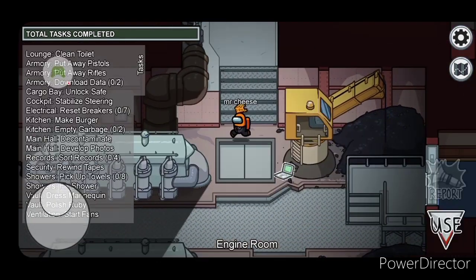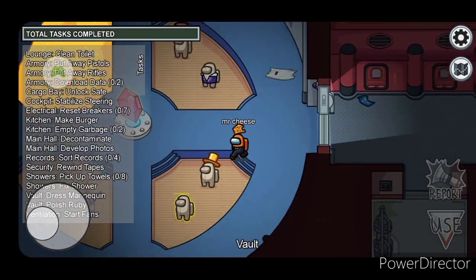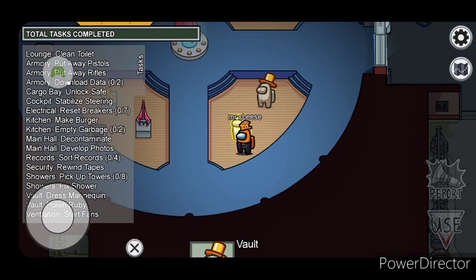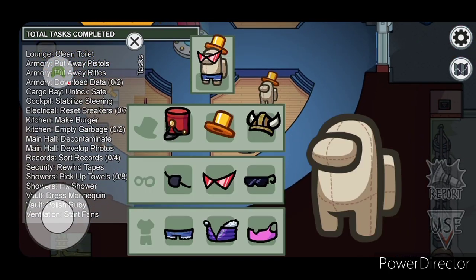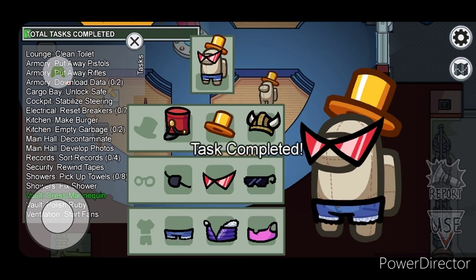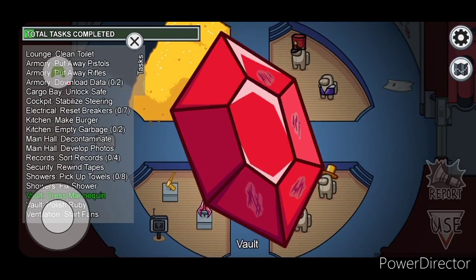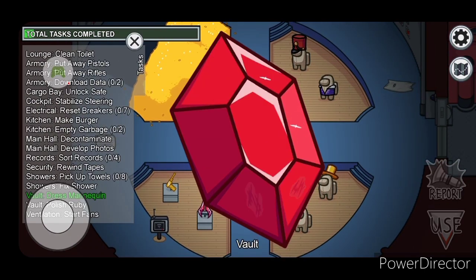We're going to go to the vault. I'm going to show you some of my favorite tasks and some of the easiest, all at once. On this one we've got just a mannequin, as the picture up here says. Then on this one we've just got to keep this little squeaky clean.